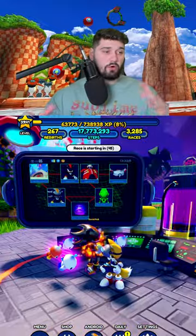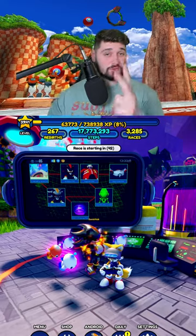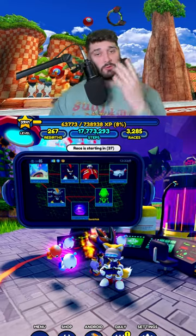There also appears to be a roadmap of the characters coming next. We have the Arsenal Pyramid, the actual Shadow, Eggman, the Eggmobile, and Wireframe Metal Sonic.